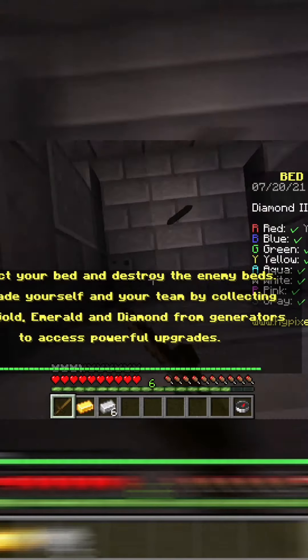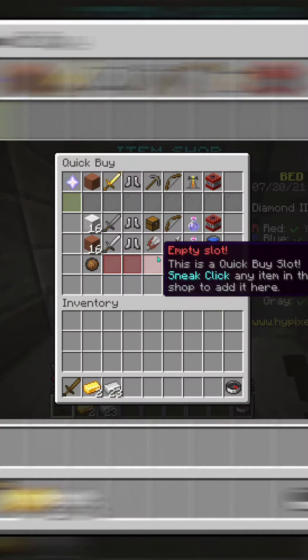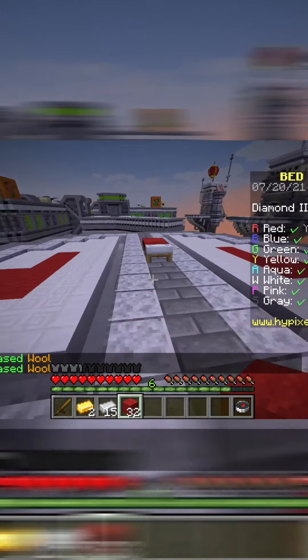I started the match off normal, running backwards and immediately going into the generator. After that, I went to the item shop, and obviously I couldn't buy everything, so I got some wool and got to work on my bed defense.